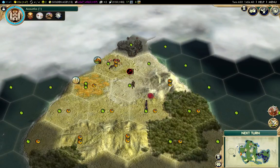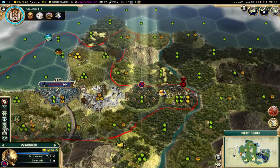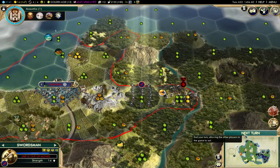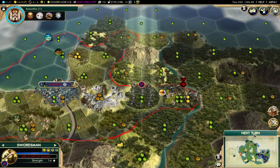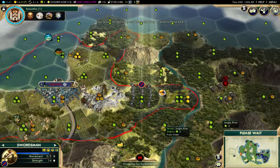Now back over here, before I do anything, I am going to upgrade to a swordsman. I'll have a better chance at recovering my worker as a result. I'm not overly concerned about having the worker captured — I will get it back fairly quickly.